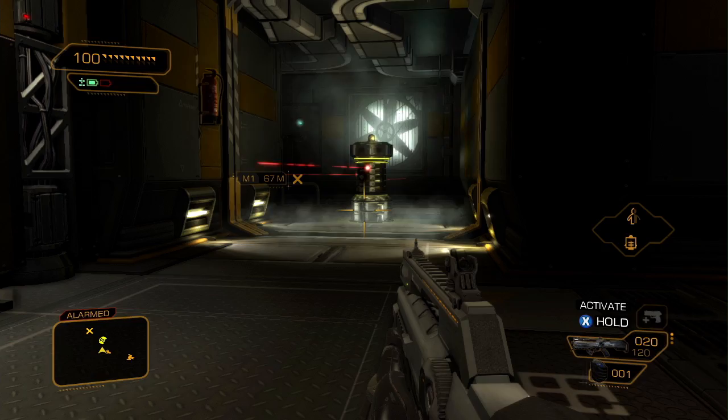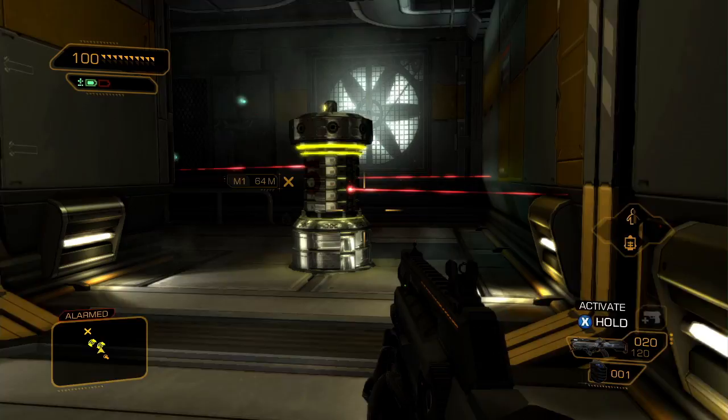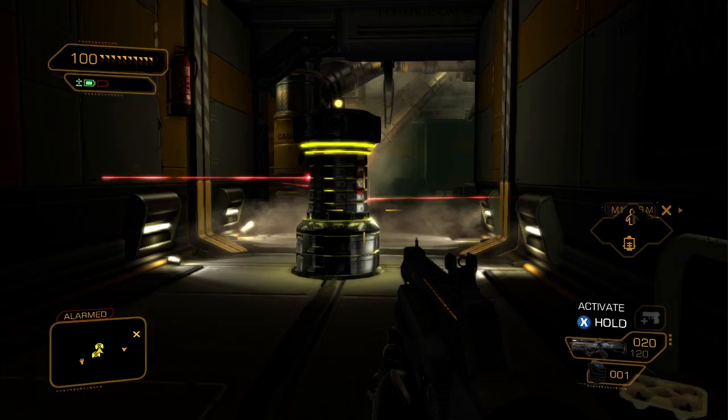That crazy idea had the unfortunate side effect of making the whole base aware of our presence, which made these defensive measures appear from the ground. They are equipped with the Typhoon system, so we have to be very careful not to trip these lasers.